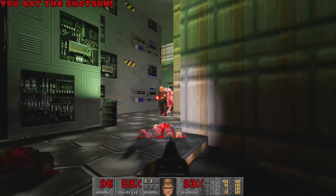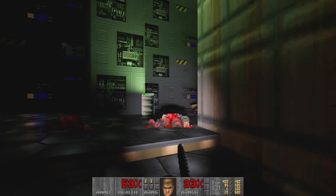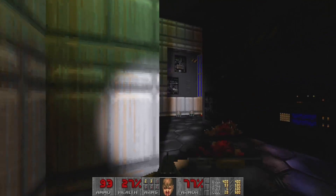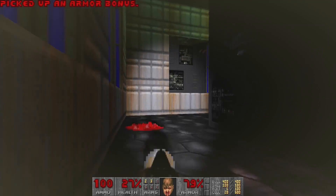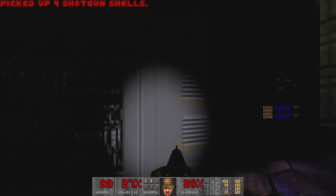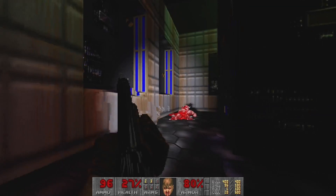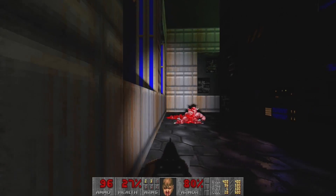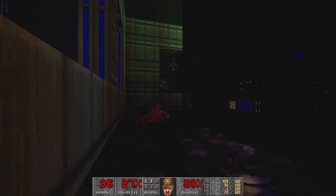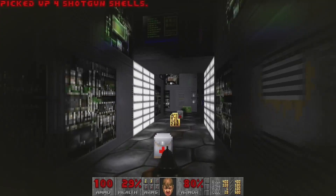The great thing about having all these shotgun guys around is that it is very easy to find ammo - never hurting for shotgun shells. Invisible demon! And check it out - the corpse is still shimmering and invisible. That is a really cool effect, much better than the little stippled pattern that we originally got in Doom.